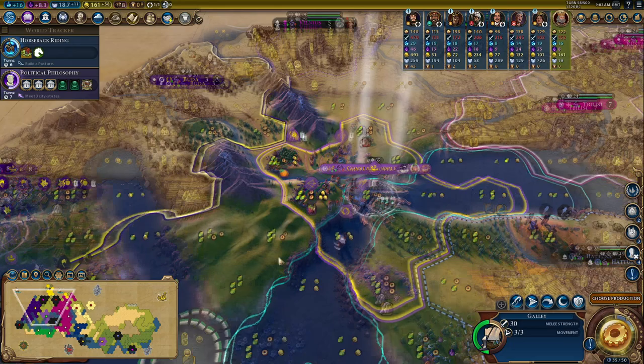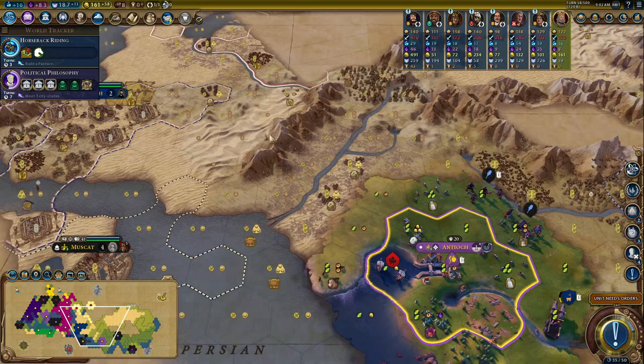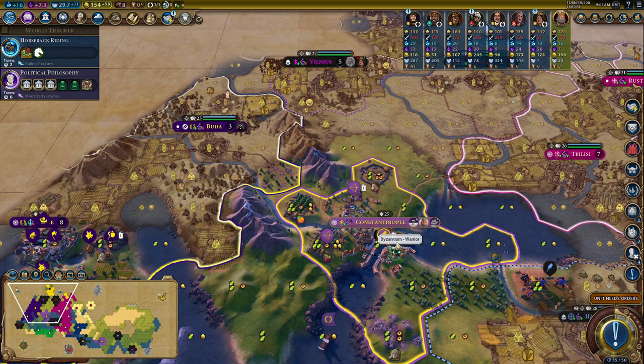Protestantism — so Protestantism is in Europe somewhere, I don't know where, but that means we've got at least three religions within walking distance. Nice, good stuff. Right now we're on to Dromans — these are just the best units, they are fantastic. Let's get the horses in as well — horses are going to be very very important. Buda's got walls but we literally couldn't care less about that. Walls will not stop us.